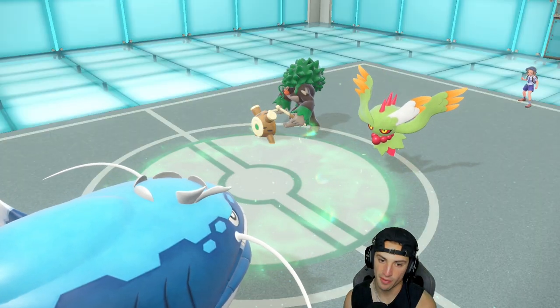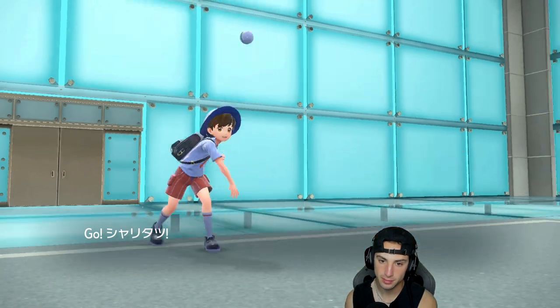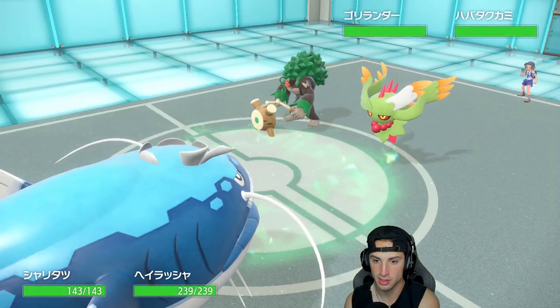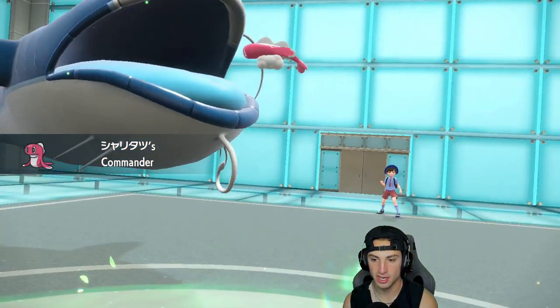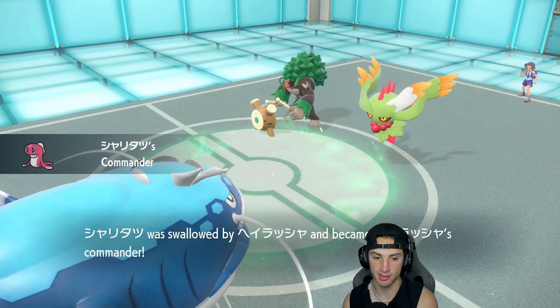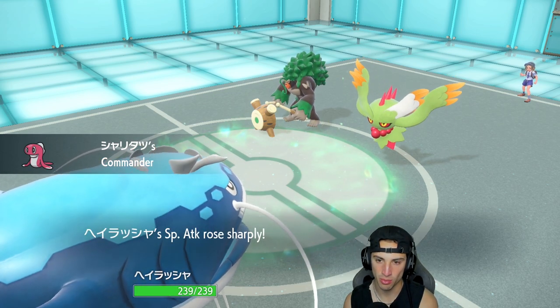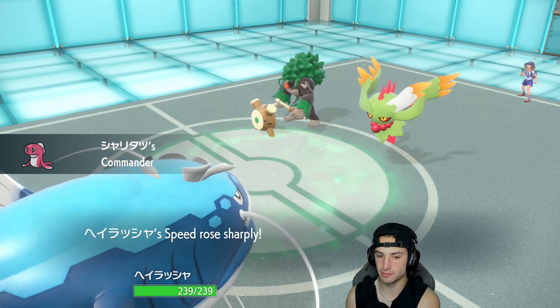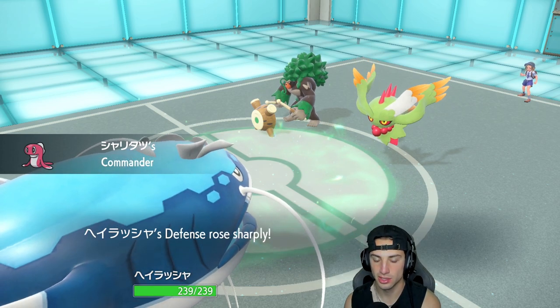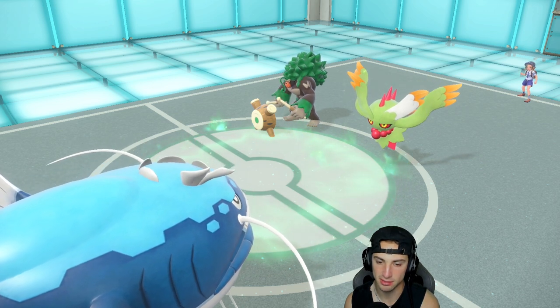I'm going to swap the bundle — they want to pick off my Dondozo. We've got the Covert Cloak, which is just a gorgeous sight. Commander coming out — the sushi fish hopping in the mouth and getting cooking: plus two to all stats. No problem! I would love to get rid of about two Pokemon with Dondozo — that could be massive.